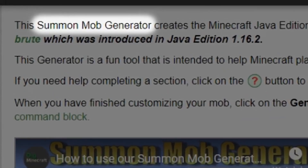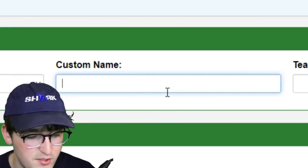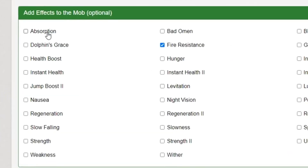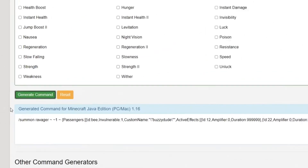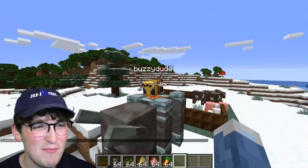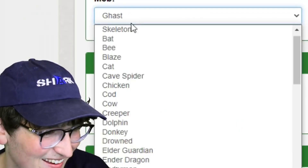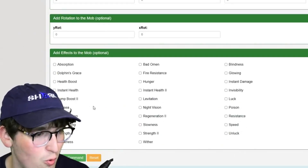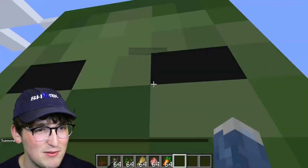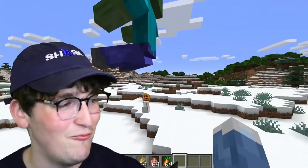We found this website called the summon mob generator, which allows you to summon any kind of mob you'd like in Minecraft and make custom mobs. Mob: zombie, custom name: 'fuzzy dude,' age: adult, mob to ride: a ravager. You can add effects like fire resistance, absorption, and dolphin's grace. Generate the command, copy it, paste it into Minecraft - and you have a ravager with a bee on top named 'buzzy dude.' Now what's the most cursed mob? We put a magma cube under a giant named 'thick boy 99.' Look - magma cube is carrying a sitting giant and just keeps trying to throw snowballs at him.